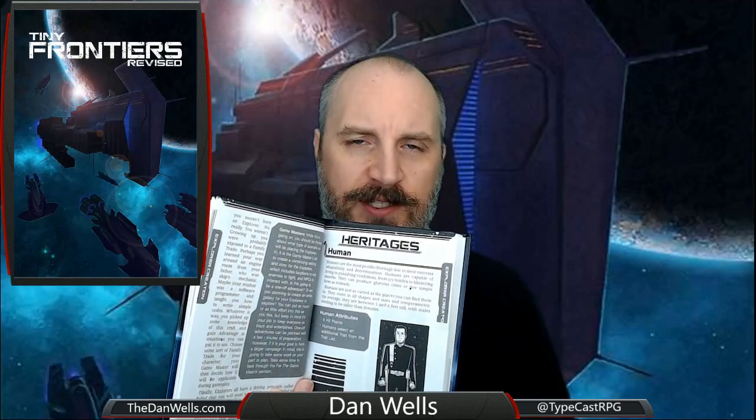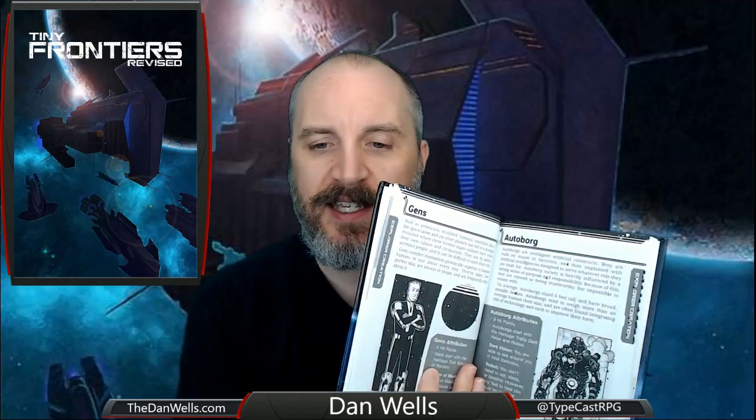For one thing, the book has a huge list of heritages — that is the word they are using for different species — which is really neat. So you've got humans: humans have six hit points and they get an extra trait from the list. A Gen is kind of like a human, but they're genetically engineered to be better warriors, so they get six hit points and instead of picking any trait they want, they get Master of Warfare. There's an Autoborg, a Columra, a Salomar — all these neat little aliens — and every heritage is very simple. It tells you how many hit points you get and gives you one or two little traits.